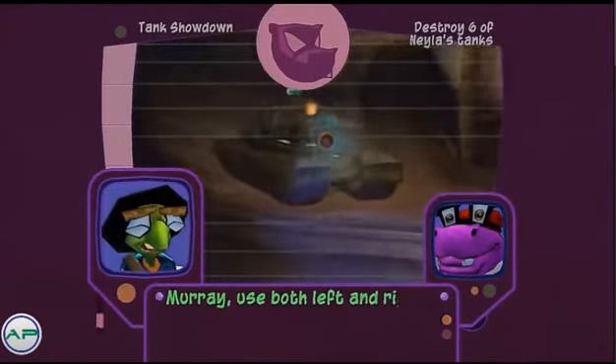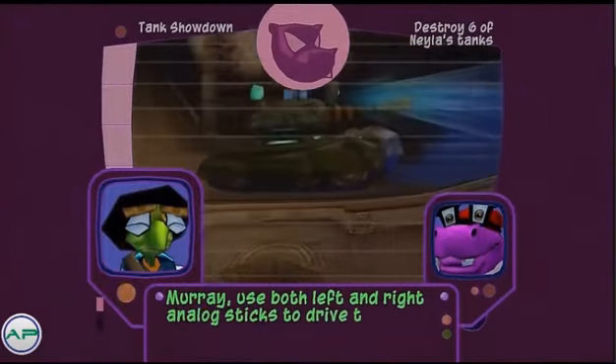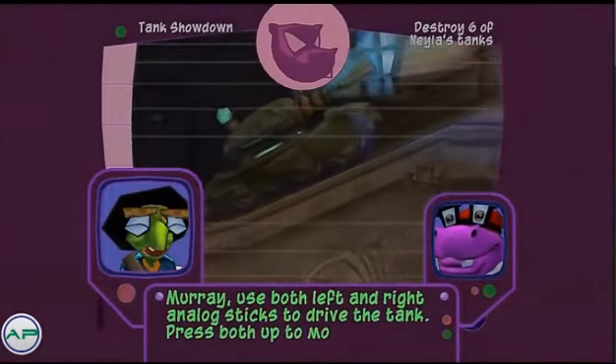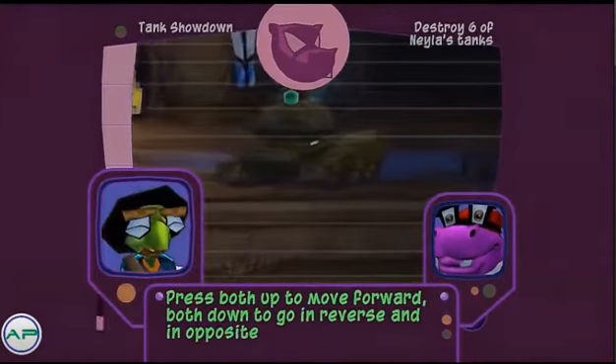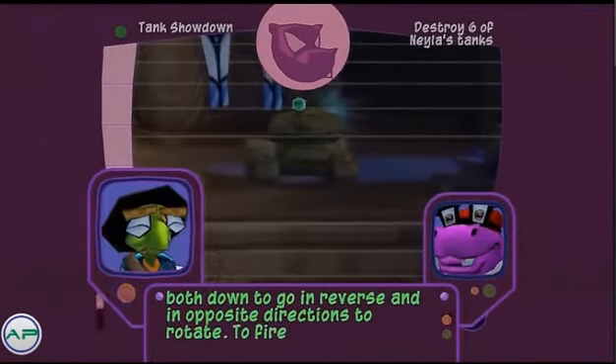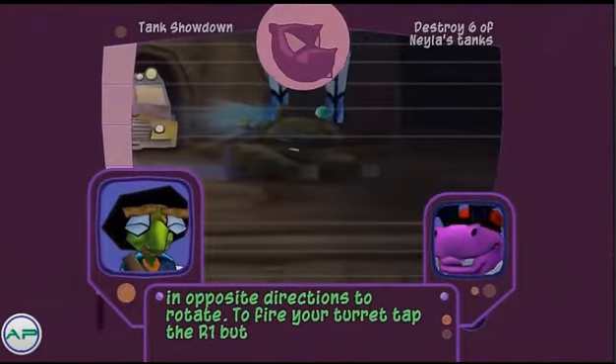Use both analog sticks to drive the tank. Press both up to move forward, both down to go in reverse, and in opposite directions to rotate. To fire your turret, tap the R1 button.